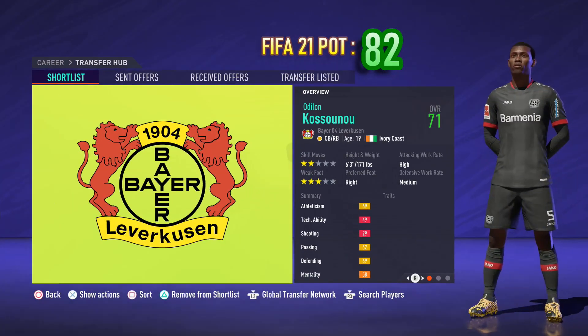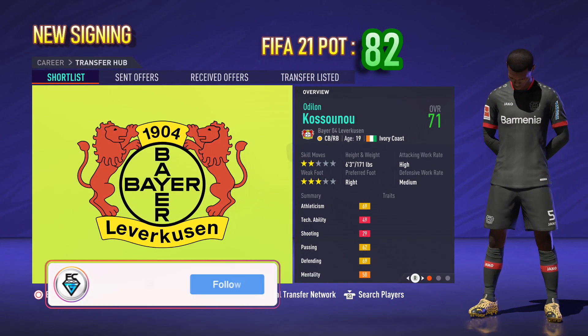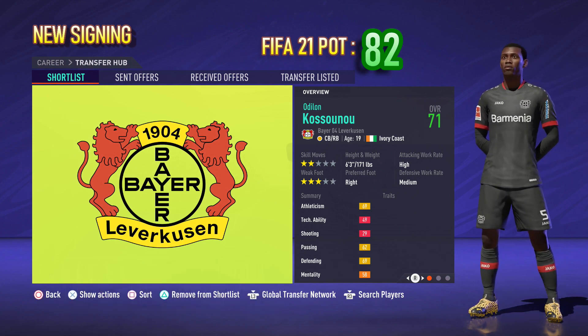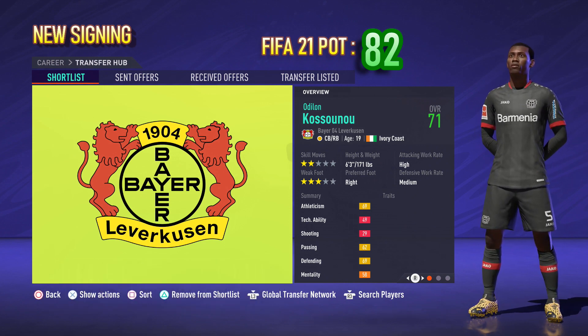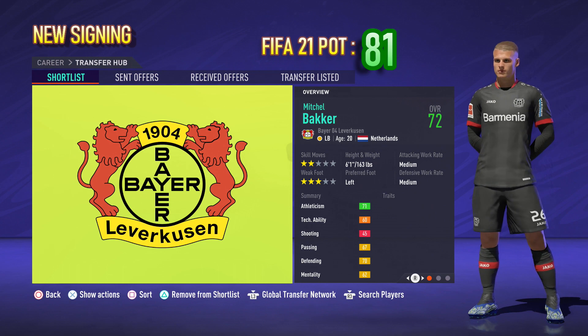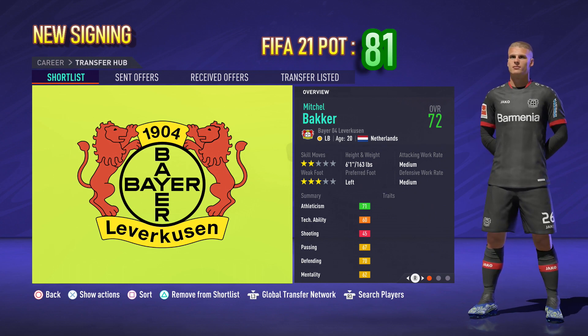But if the Bundesliga is more of your thing, why not go for Bayer Leverkusen, who have made two excellent summer signings. First of which is Dylan Kasunu from Club Rouge, whose FIFA 21 potential is 82. They've also signed the Dutch left back Michel Bakker from PSG, whose FIFA 21 potential is 81 and he has a real face.